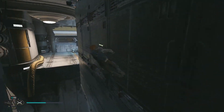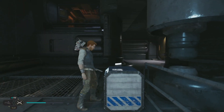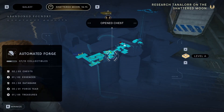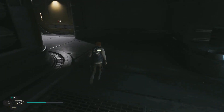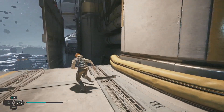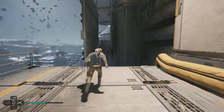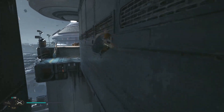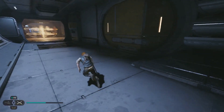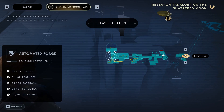Speaking of treasures — found the first one here, and there's another chest. Now we open the chest with the blaster — I see over there, and this is actually taking me to the door to open the shortcut. I should be able to wall run back. That's just one chest down — actually two chests. I need one more chest, one data bank, one essence, four stims, and then the treasures. This looks like a potential arena.